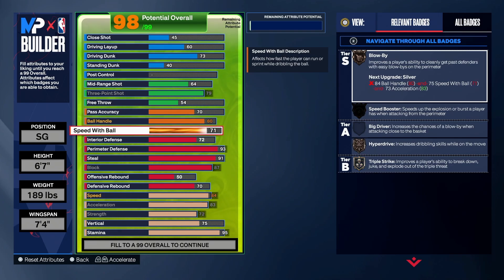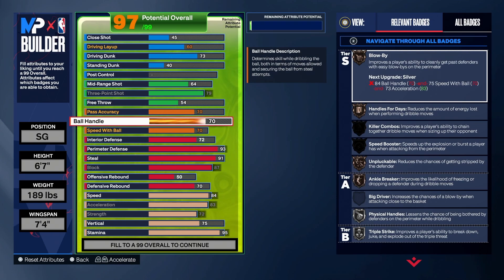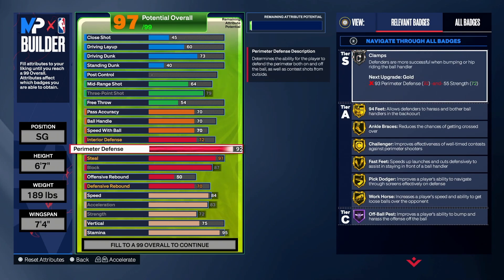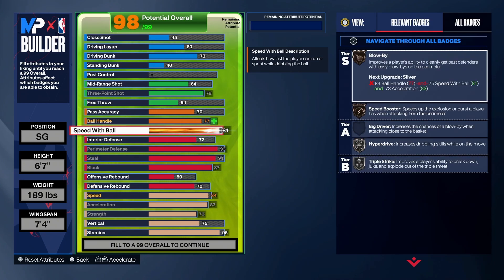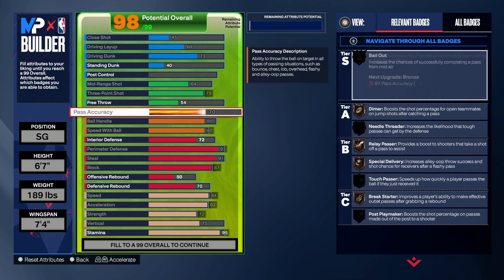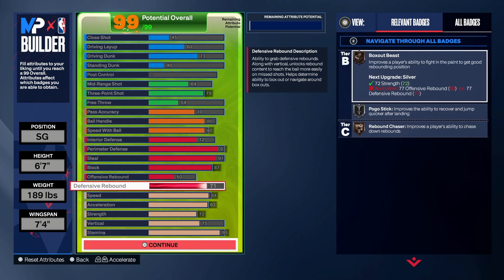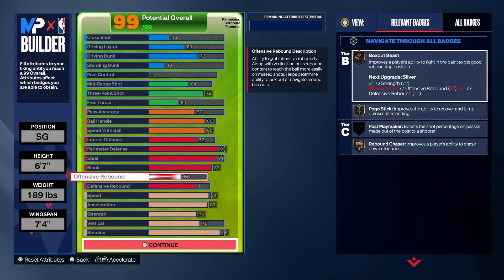Bring it down to 70/70 and then tweak other stuff — put your steal up if you want, or adjust perimeter. Perimeter doesn't really matter too much. Personally I'm not going to tweak it; I think this build is fine as is. This is the lockdown build I make — in-depth video, no script, no picture, all genuine.